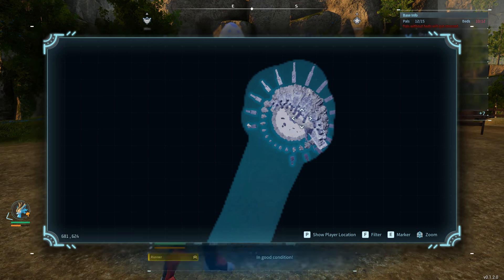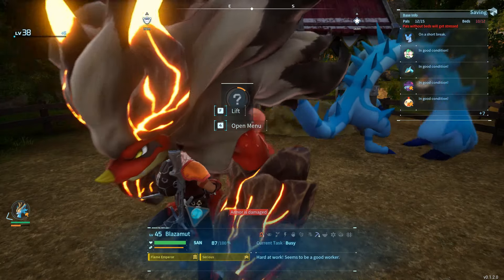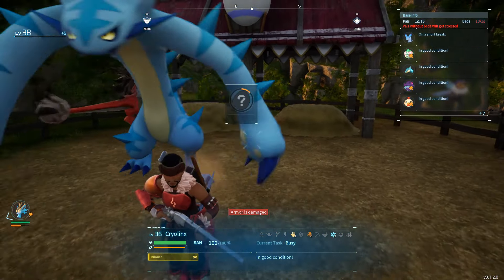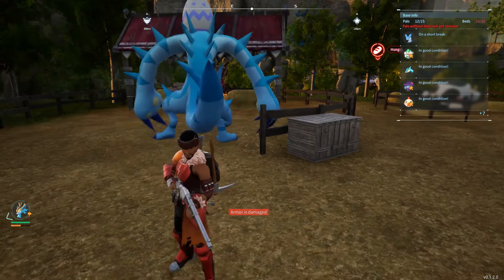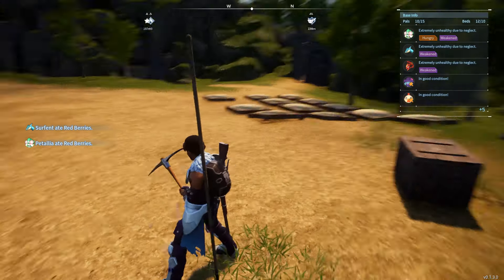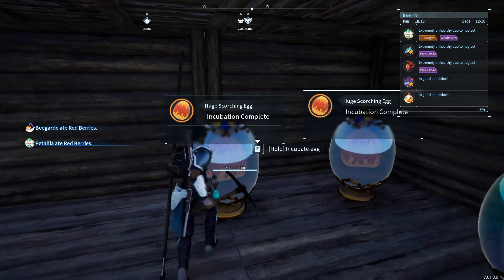On a side note, site number 3 is also where you can find most of the boss pals. The passives that we would want are Swift, Runner, and Nimble — only those three. I haven't included the legend passive since that would take more time, but it is worth it if you want. This is more focused on the process of attaining those passives and ascending a pal.